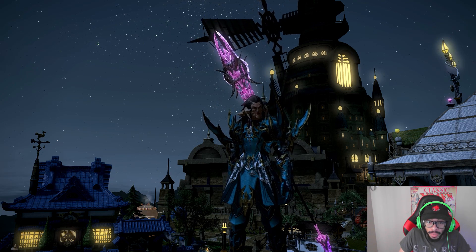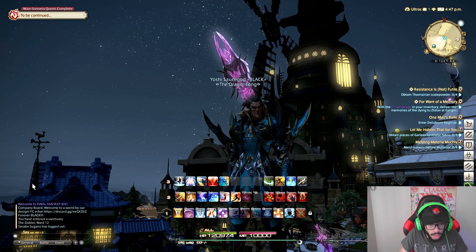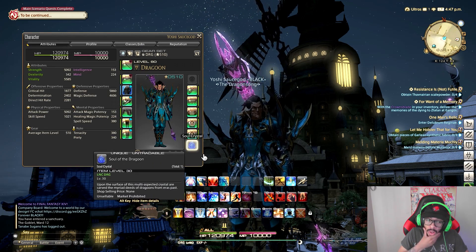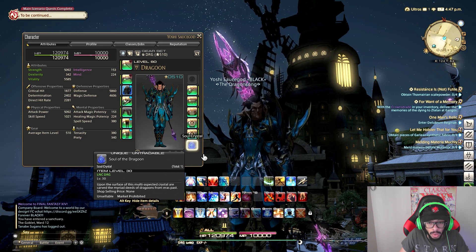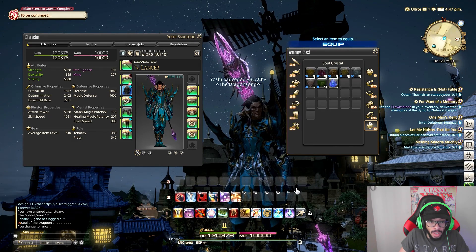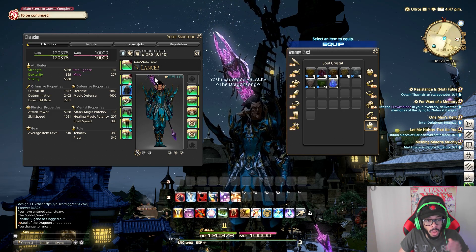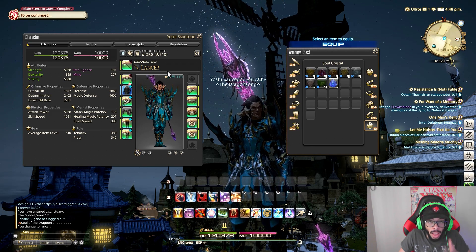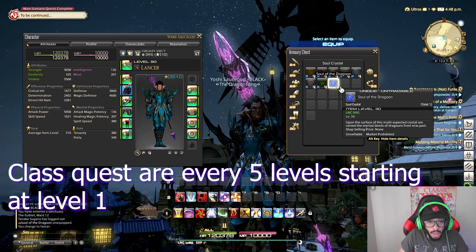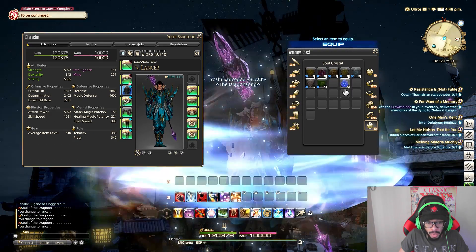So the Dragoon class first off starts as a Lancer. The Dragoon class has a Soul Crystal which transforms you into a Dragoon. Without the Soul Crystal, you are nothing but a Lancer, which is the starting class. You have to get the Lancer to level 30 to do a class quest and unlock the Soul of the Dragoon.